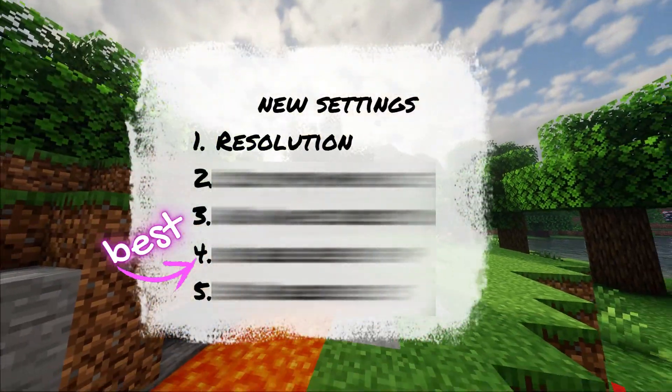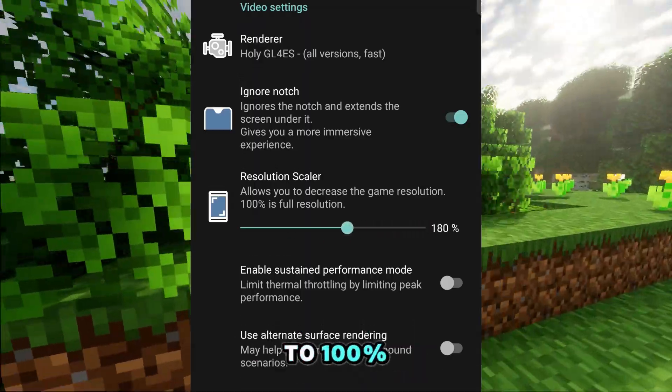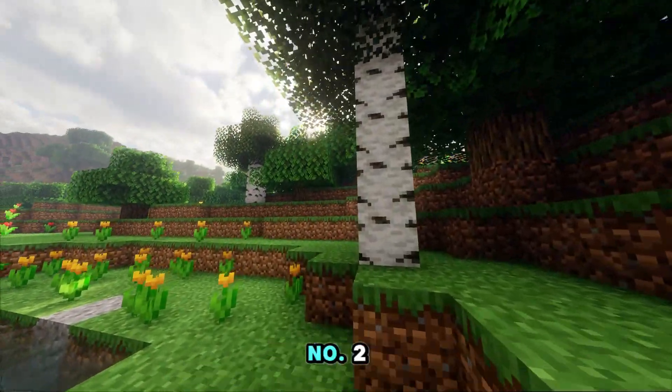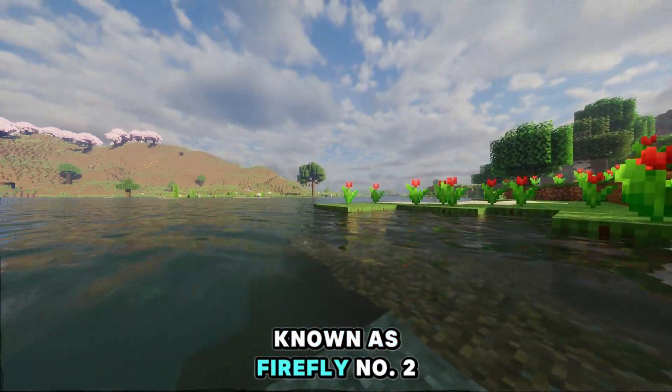Number 1: Resolution. Yes guys, you can increase your resolution up to 300%. Usually you can increase up to 100%, but things have changed here right now. By the way, this is another version of the Pojav Launcher known as Firefly.